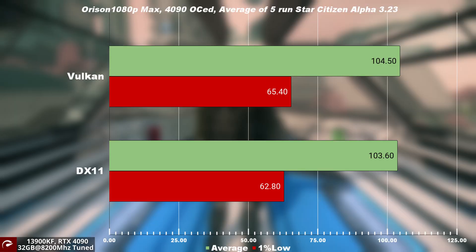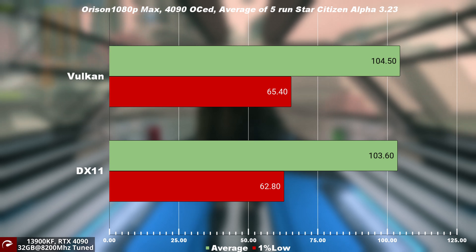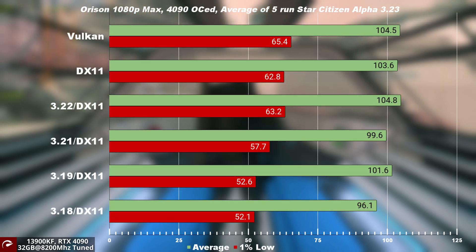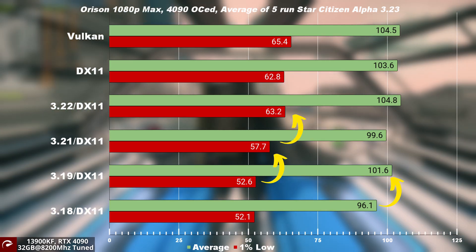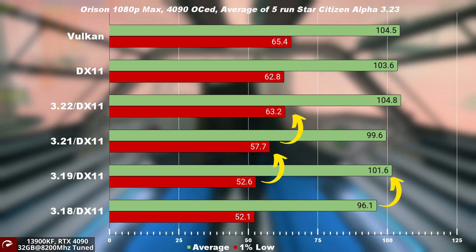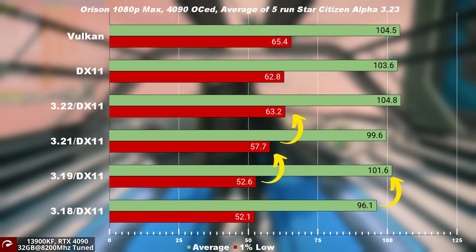Jumping to the Cloud City Orison, Vulkan is doing better — marginally so — than DirectX 11. Time traveling back to the previous patches, we can see a positive performance improvement patch over patch in Orison, especially on the 1% low. In combination with smoother frame pacing and better FPS, Orison feels absolutely great.